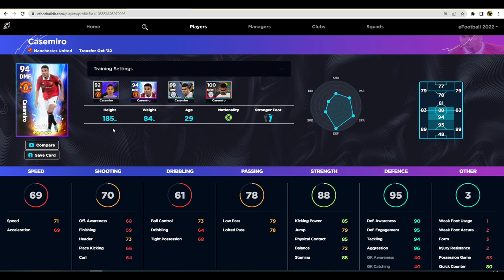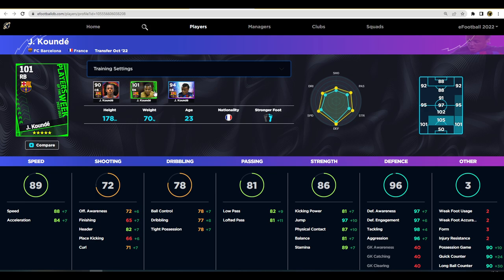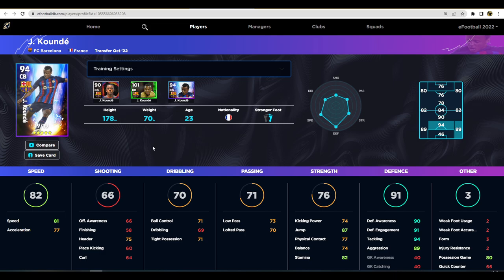Casemiro has absolutely insane stats. His normal version is 300,000 GP, so you're basically getting a 300,000 GP player for free with the nominating contract, which you can unlock through the current in-game event. Kunde is next up - his regular card is 170,000 GP and goes to 25 levels, while this card goes to 19 levels. His defensive stats are 90, 91, 94, and 89, with 81 speed. He's a no-brainer. Between him and Casemiro, get Casemiro for DMF needs and Kunde or Alaba for center-back.